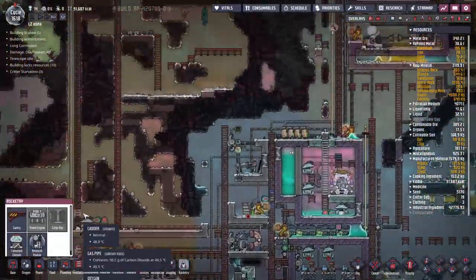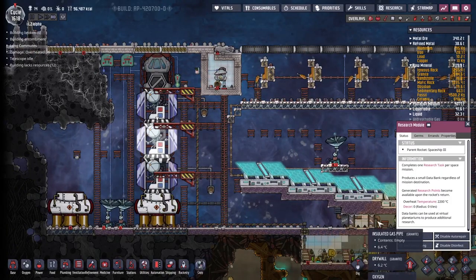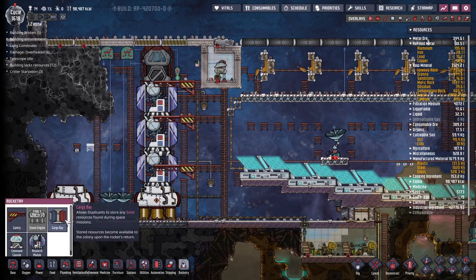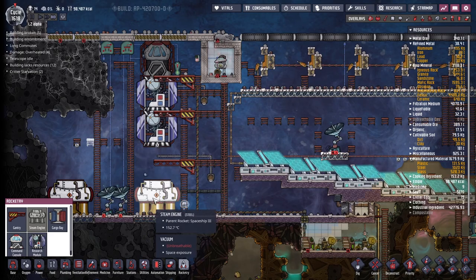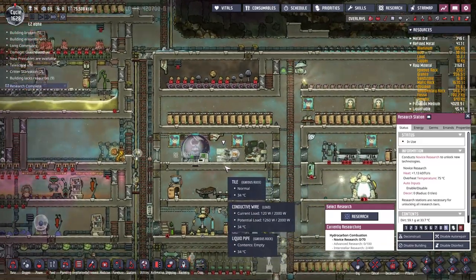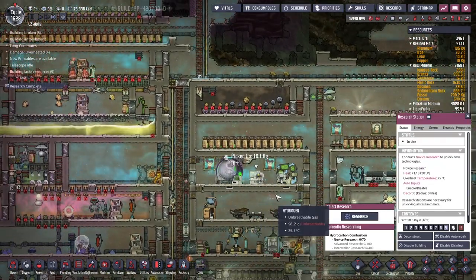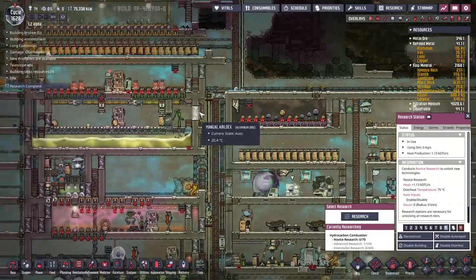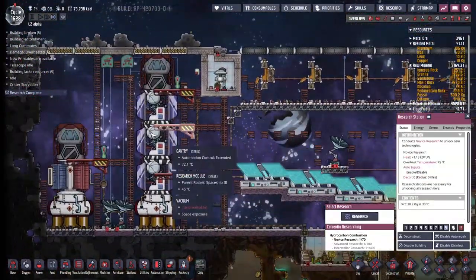We could wait long enough for the cargo bay to be available, but I think what I'm going to do to save us a little bit of time is deconstruct two of these research modules and use their steel instead. As I've been sat here though, the cargo bay has become available and we haven't knocked down either research module, so I think we'll be okay. This sure has taken its time - many days waiting for the dirt to come in. It turns out if we're just trying to get ourselves on the way to casual day-to-day living, we've got more than enough dirt. But when we're intensively working at stuff like this, just not enough.